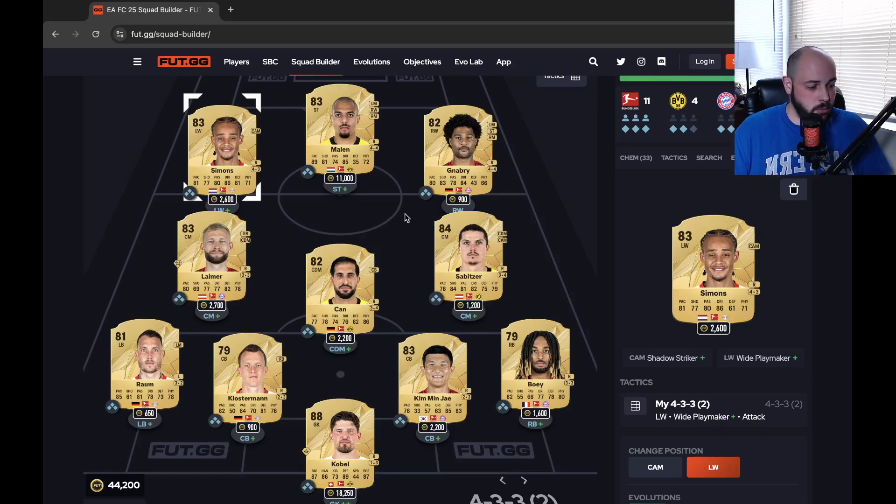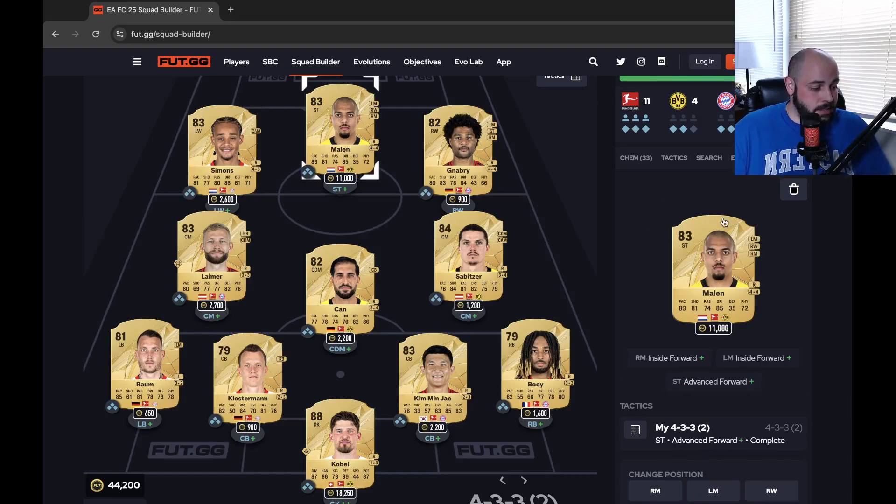And then Malin at striker. He is going to be, outside of Kobol, the most expensive card at 11K. 89 pace, 81 shooting, 74 passing, 85 dribbling, and 72 physical. 4-star, 4-star. Really, really nice card. The Bundesliga is a very, very fun league — it's one of my favorites and the one I follow the most, which is why I wanted to start with them on the squad builder.